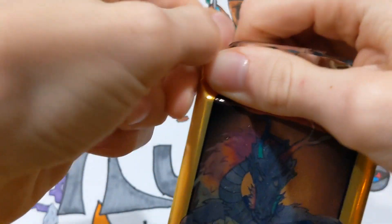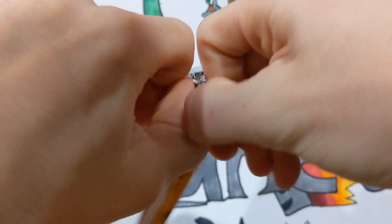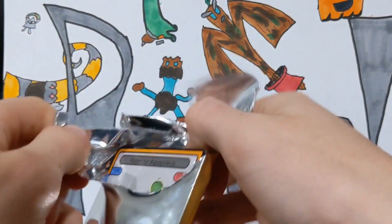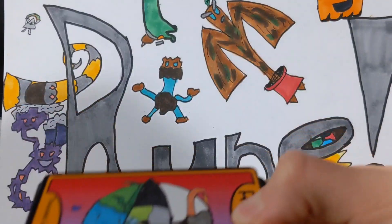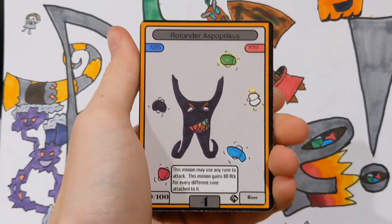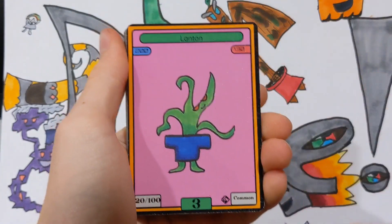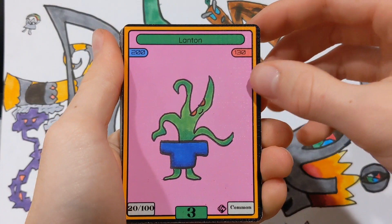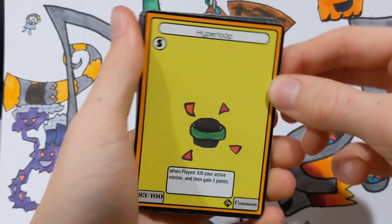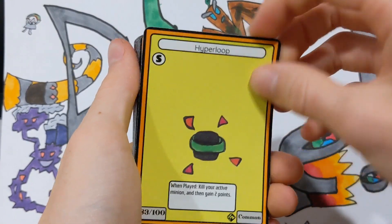To be honest, I don't really care what I pull — I've never opened a Set 3 pack, though I've opened tons of Set 1 and 2. First card of Set 3 is Rotander Aspilicus — nice black minion. Then we have Zingpole, Lantern, and Hyperloop — it's a nice spell. One blade: kill your active minion and then you gain 2 points. It's basically a way to win the game without killing your opponent's minions, which I think is a really cool aspect of the game.